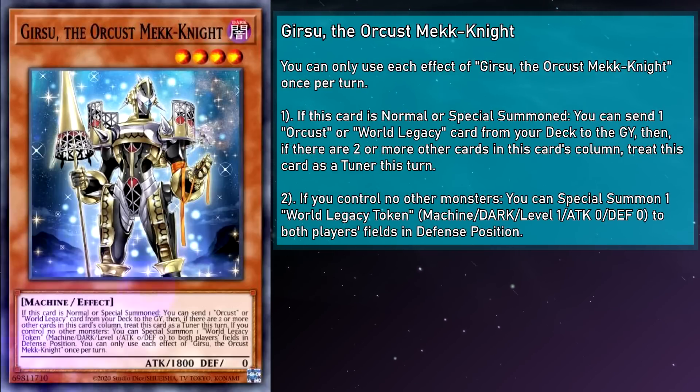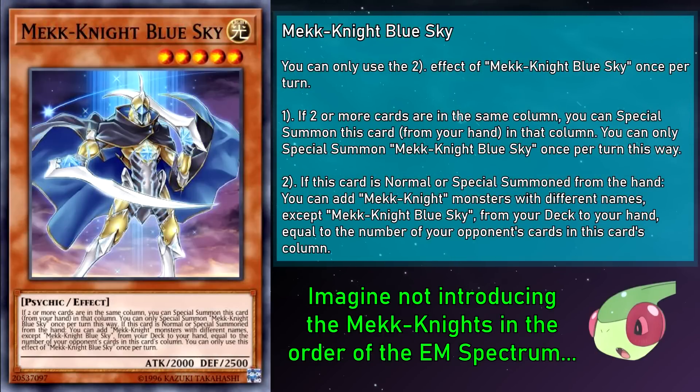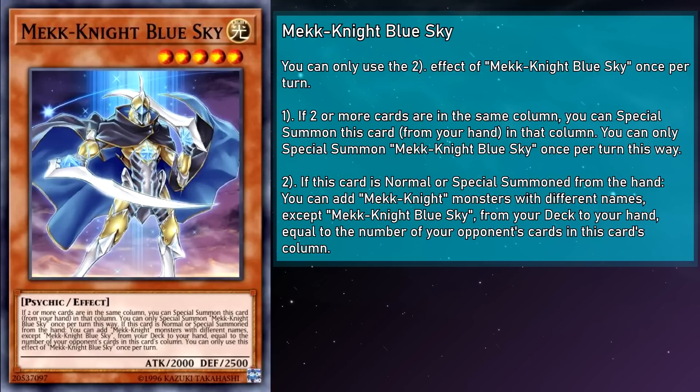Mech Knight Blue Sky is a level 5 monster with 2000 attack and 2500 defense. If this card is normal or special summoned from the hand — which includes its own summon procedure — you can add Mech Knight monsters with different names except copies of this card from your deck to your hand, equal to the number of your opponent's cards in this card's column. At worst, summoning this to a column with one of your extra monster zone cards and one set spell or trap results in no searches. However, if there's even a single opponent's card in that column you get one search, two if they've got two, and if they have the extra monster zone, a monster underneath it, and a spell or trap beneath that, that is a total of THREE searches. Proper use of Blue Sky can turn the tide of battle all on its own.